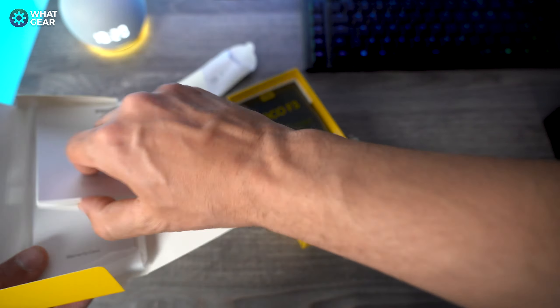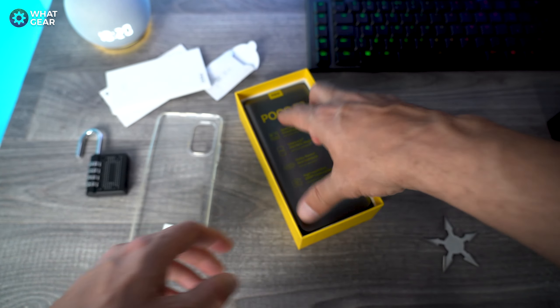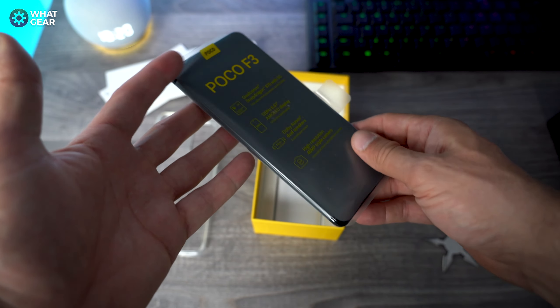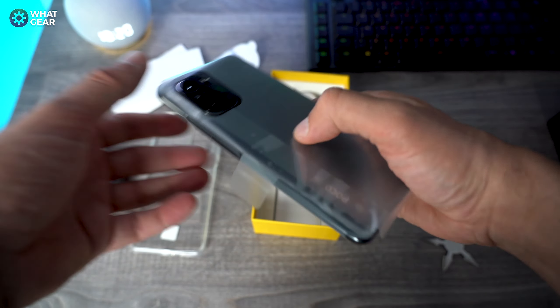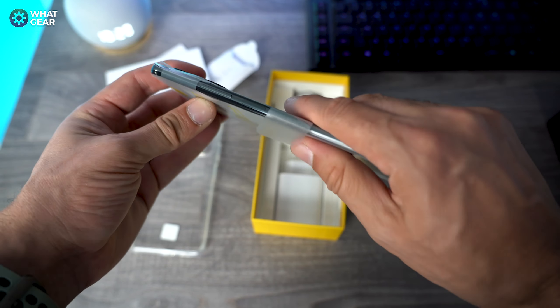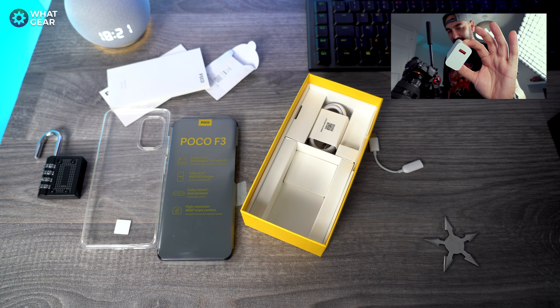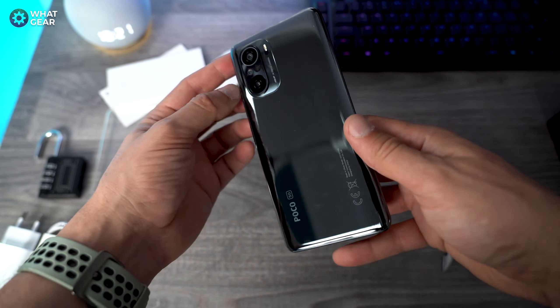In the box we have an analog to USB-C dongle, plus your usual literature, and a classic clear case. And the Poco F3 itself — first thing I noticed picking this up is it has a nice weight to it, but it's also incredibly thin.